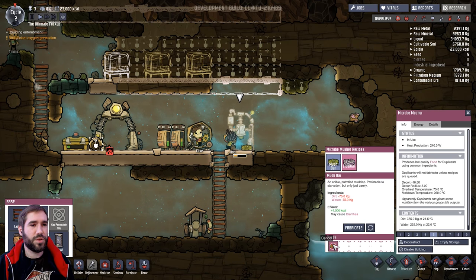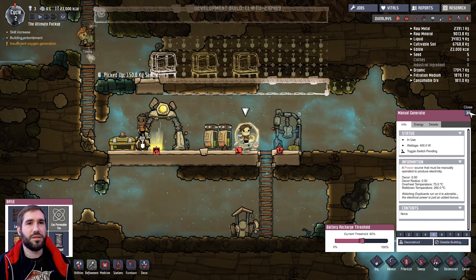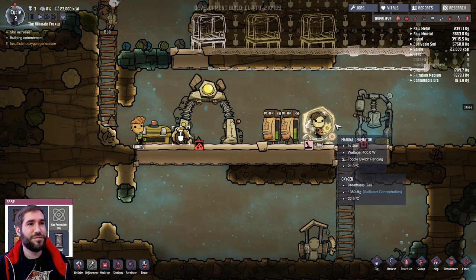Right guys, seriously - you have enough food now, it's fine. Clive, get off the generator. He's obsessed - it's like a giant hamster.